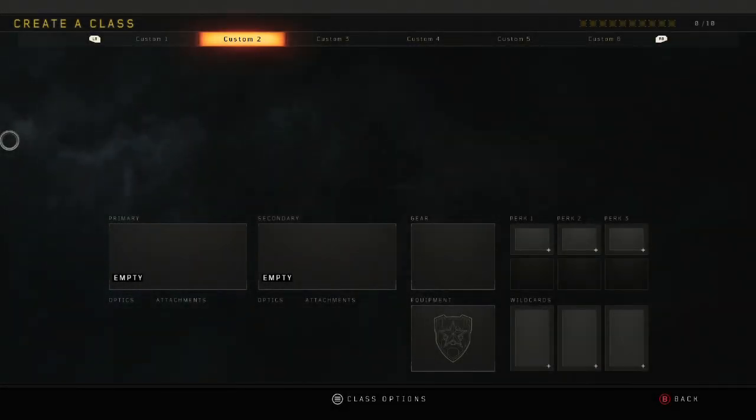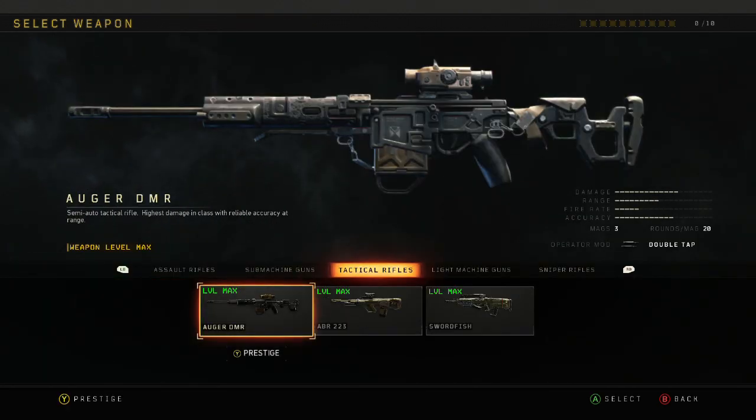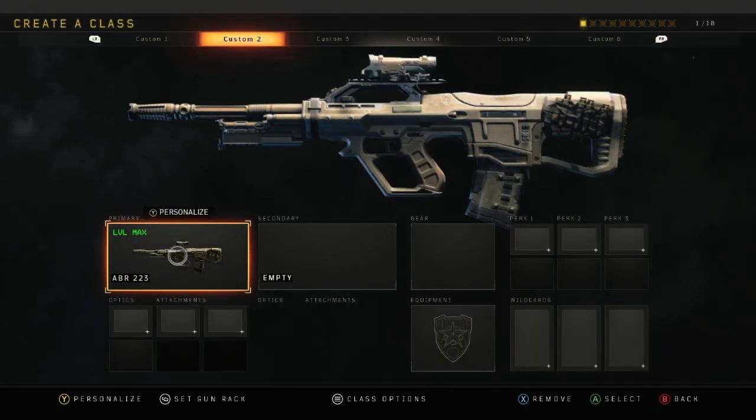Part 2 of the Class Set-Ups. We're here, part 2 of the Class Set-Ups. And today - ABR. That's right, that bad boy. Put that on there. This is a nasty weapon, Danny. You gotta get that personalisation on it though.